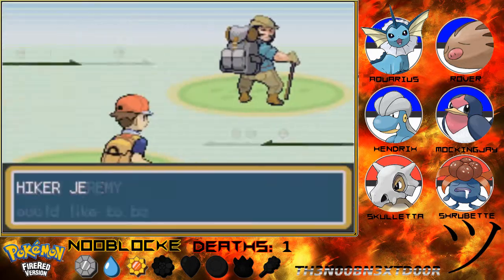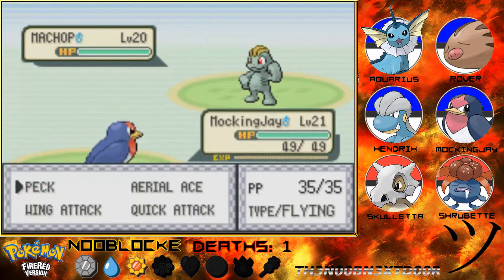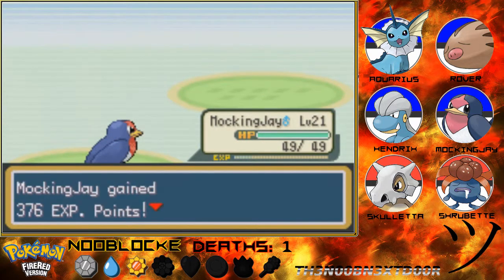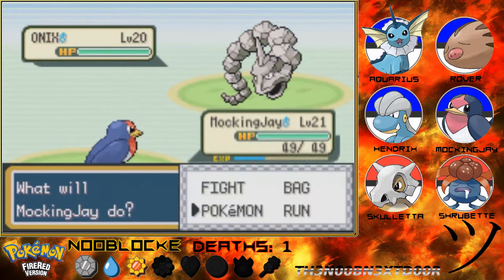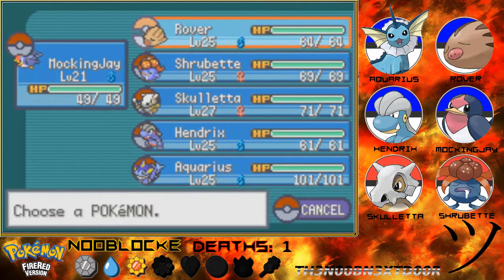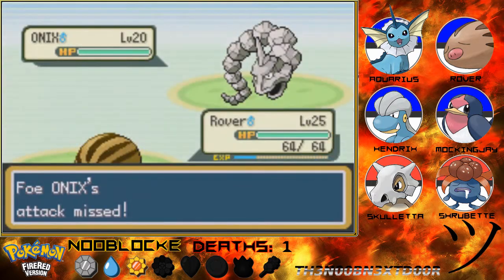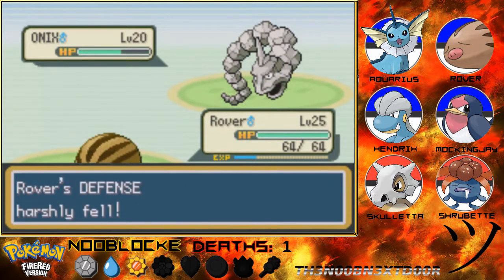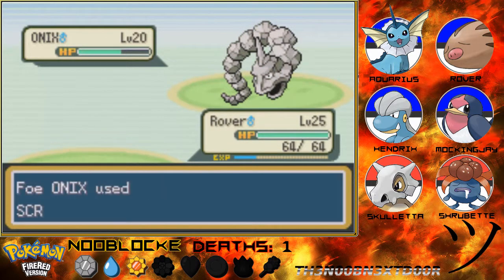This guy's probably going to have rock types and I'm coming into - nope, fighting type. Perfect, let's use our first Aerial Ace right now on that Machop. Now let's switch - we're bringing Rover. I want to train the Pokemon I'm using in the gym battle specifically more than the ones I'm not going to be using.